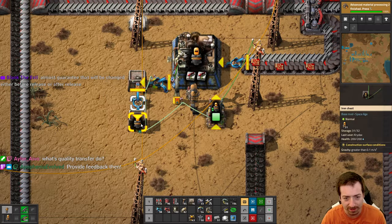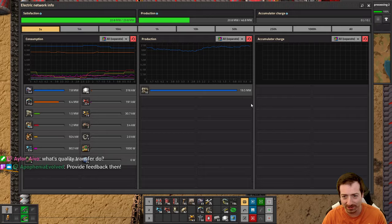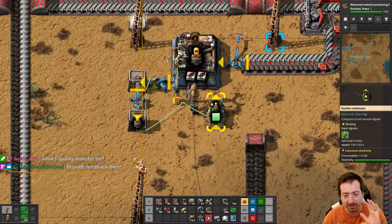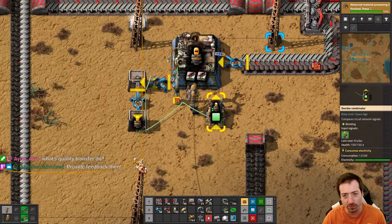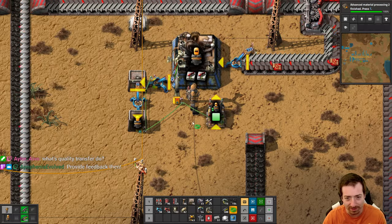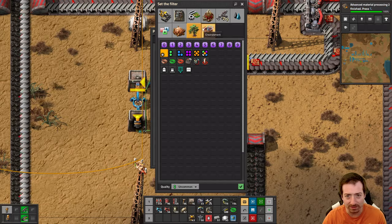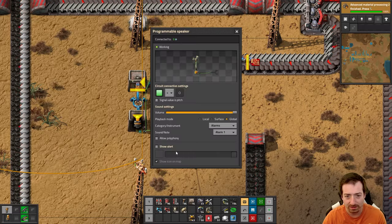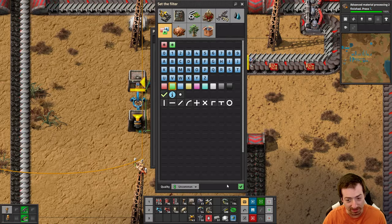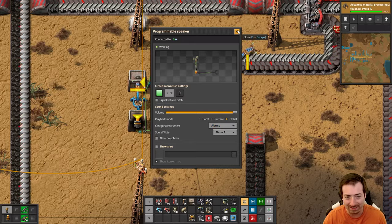Anyway, we're at 31 modular armor now and we haven't got our hit yet. What's the expected distribution? I know the expected number is 50, but when am I 90% likely to hit? So this alarm setup just needs to say if the green signal is greater than zero. This is going to cause such chaos.